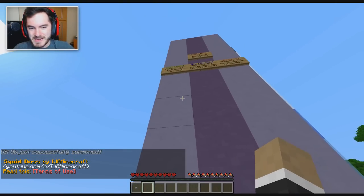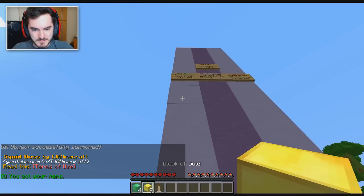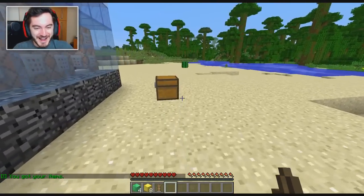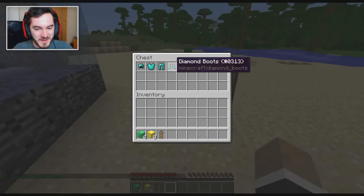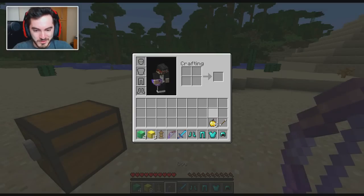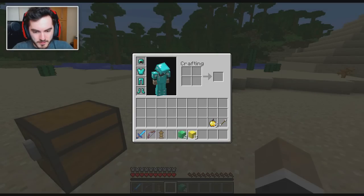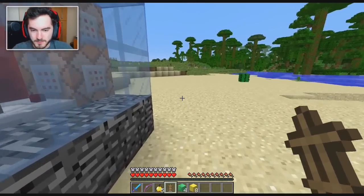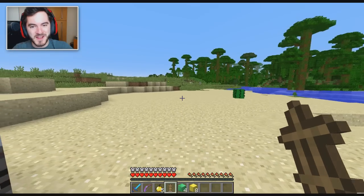I'm already in survival mode, so before we spawn the squid boss, let's go and make sure we get our items so we don't get obliterated instantaneously. I'll put on my armor and get the sword in the first slot, bow in slot number two, golden apples in slot number three, and arrows somewhere up in the inventory because I have a magical infinity bow.